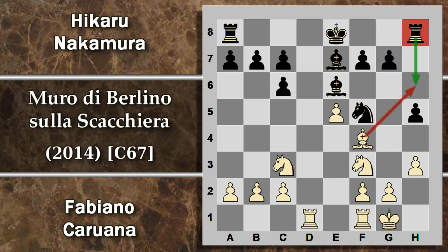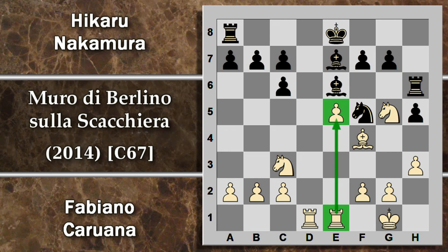Nakamura gioca comunque h5 proprio per impedire una subitanea g4. Per il bianco viene sviluppato l'alfiere in f4, idem per il nero in f7. Torre ad1: lo scopo del bianco è anche quello di intralciare il re nero, che ha il problema di come sviluppare le torri. Nakamura gioca l'alfiere in e6; ora il più grosso problema è riuscire a sviluppare la torre in h8, perché questa strada è bloccata dall'alfiere.